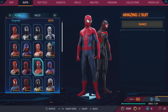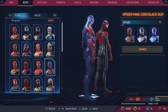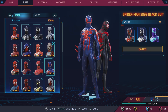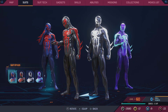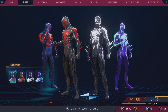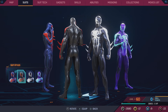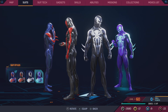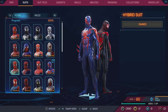I'll give the Amazing 2 suit a 7.5. Spider-Man 2099 — this suit is by far one of the best Spider-Man suits in comic book history. Easily a 10 out of 10: original, great origin story, great color palette. I'd rank the variants in order: first, second, third, fourth. I'm not much of a fan of purple and blue as a color combination — that's just me personally.